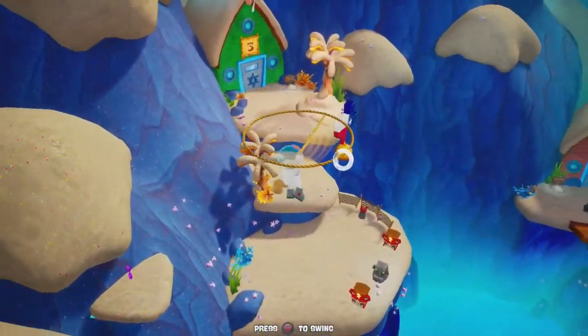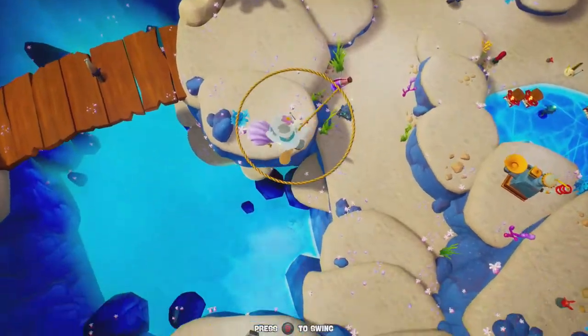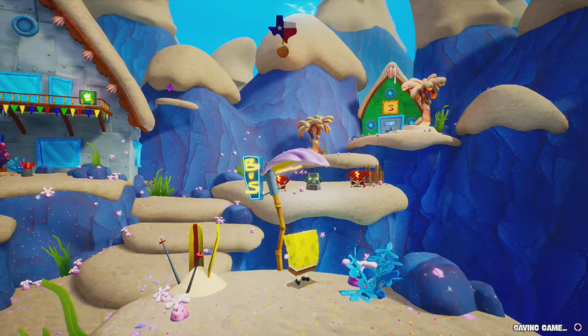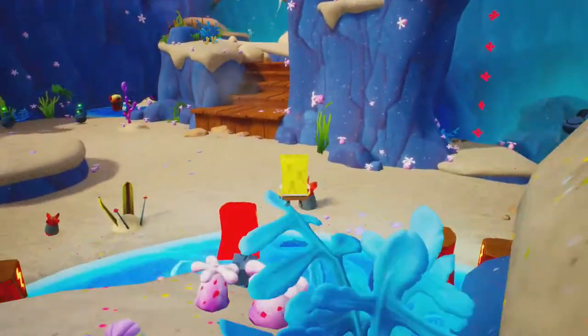We need to head back to switch characters. Oh, there's a bus stop right there — I always miss obvious bus stops, I don't know why. But yeah, after this we're completely done with Sand Mountain, which I'm actually very surprised about. I did not expect to get done with it this quickly.